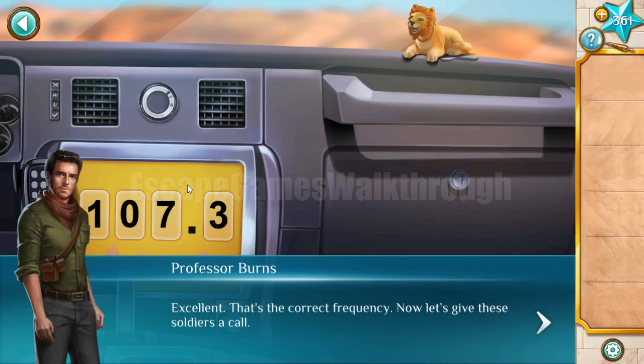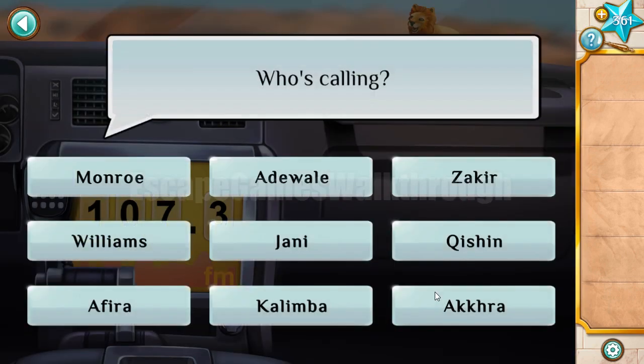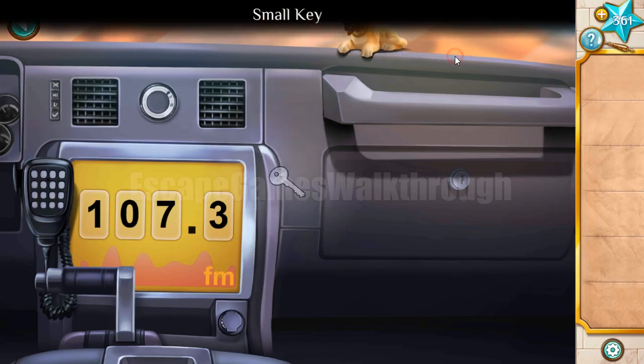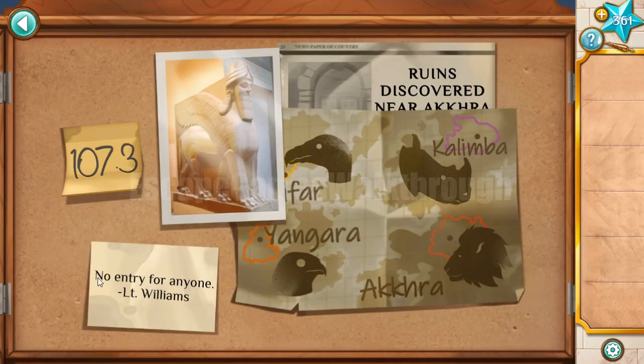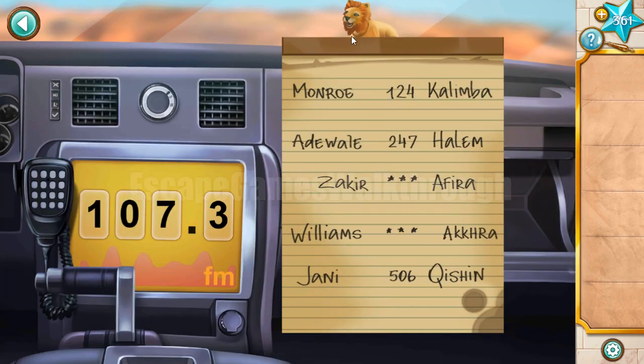Now we need to prove our identity to be able to talk on the radio. First, who is calling? We can take the key behind this line, open here, and get another hint. The oldest hint says no entry for anyone - Lieutenant Williams. So we have the second name: Williams is a lieutenant. And here we can see a line.